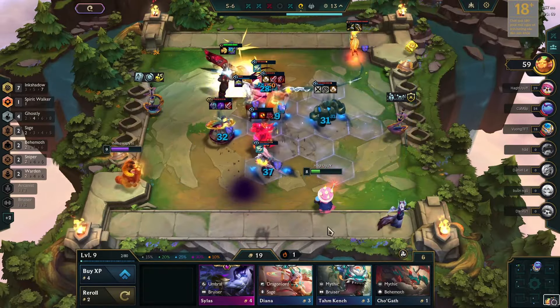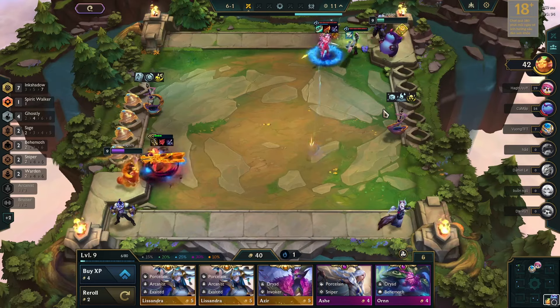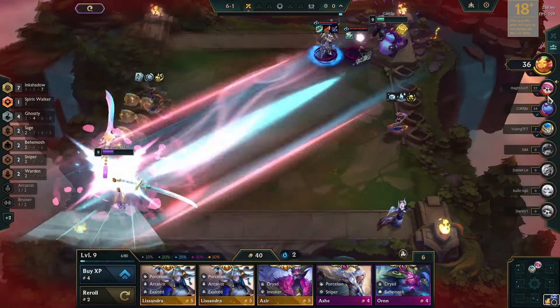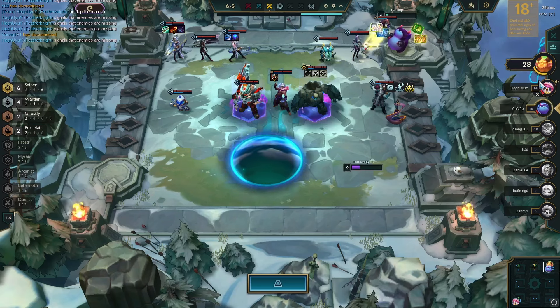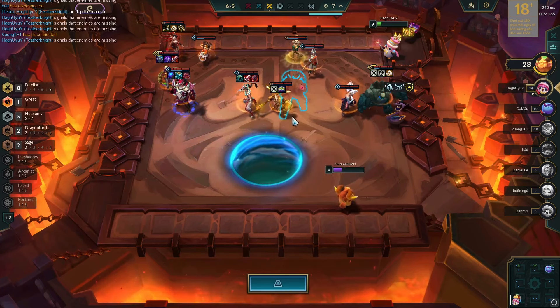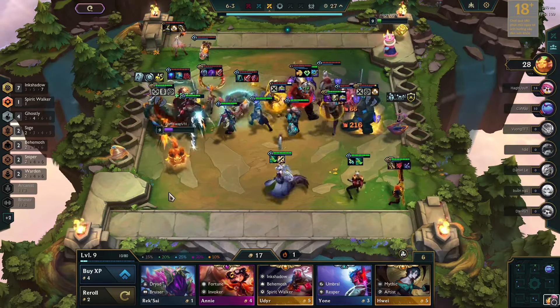The 8 Duelist comp player was completely dominating. I lost one more close encounter against the Sniper comp. I must 2-star my Udur to counter Ash, which I managed in the next brief re-roll. Positioning and flexibility are key in the final stages. Upon strategically positioning Udur, I managed to beat both of my opponents and got the top 1 position.